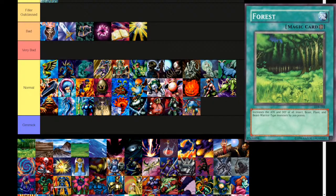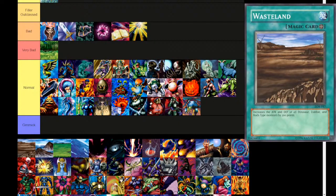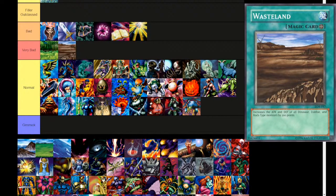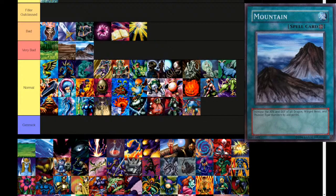So we just had a set of equip cards, and now we go through a cycle of field spells. First is Forest — increases the attack and defense of all insect, beast, plant, and beast-warrior type monsters by 200 points. These are weird — they're asymmetric and don't hit every type. This can help your opponent too, so maybe it goes in Very Bad. Next card in the series is Wasteland — increases the attack and defense of all dinosaur, zombie, and rock type monsters by 200 points. Also putting it in Very Bad. Mountain increases the attack and defense of all dragon, winged beast, and thunder type monsters by 200 points. These are adaptations from the anime and Forbidden Memories where field advantage was more of a thing, but they're just super underwhelming in the main game.